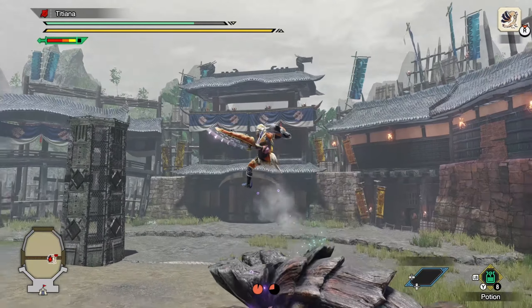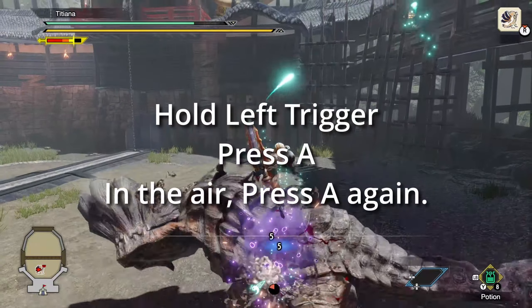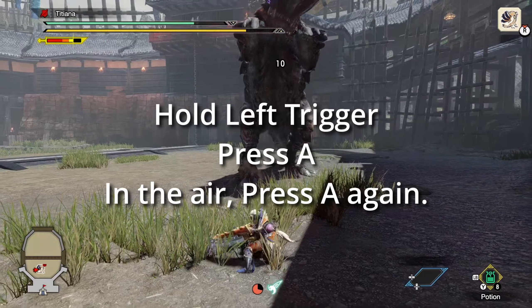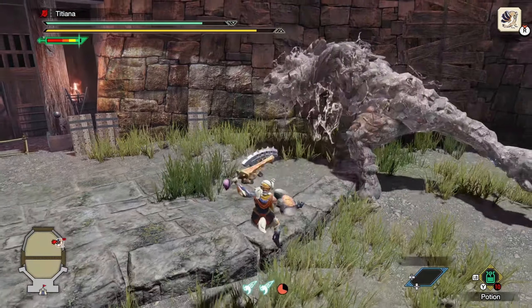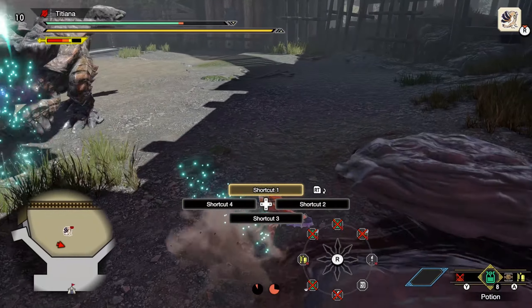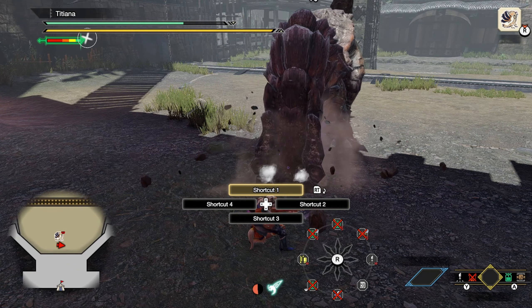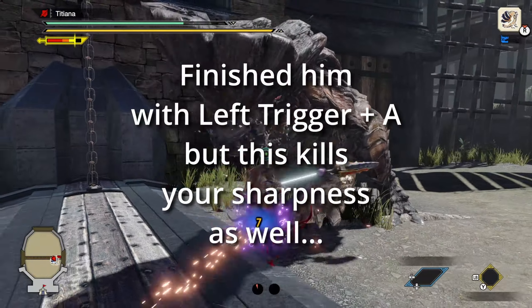For the second combo, this is a wire bug attack. Face Barroth's big leg, hold left trigger and press X. This will launch you at his leg and he'll automatically do a couple hits. Then when you're up in the air, press A to drop down and do a two-hit shield bash for big points. The idea is to bash down through him across his tiny hands. Use this as much as you can, but don't get reckless. With even moderate accuracy, you can clear him in five to six minutes. If you need to sharpen, do it just after you evade his charge attack or mud shake. The shield bashes keep you from wearing down your blade so quickly, so I only had to sharpen once.